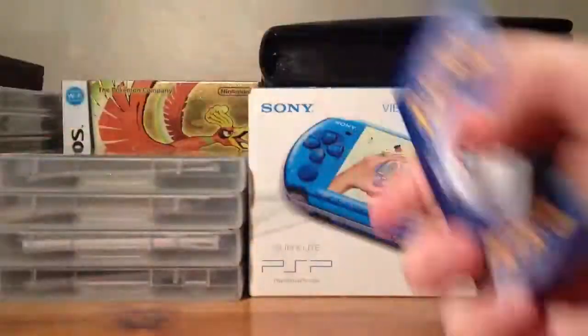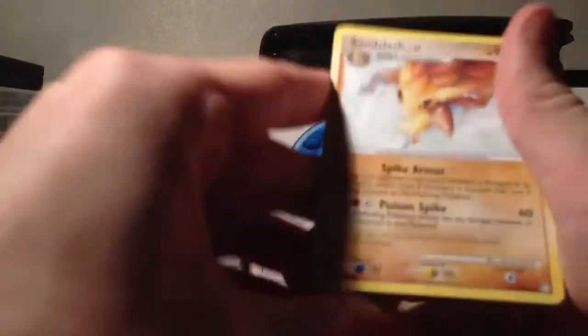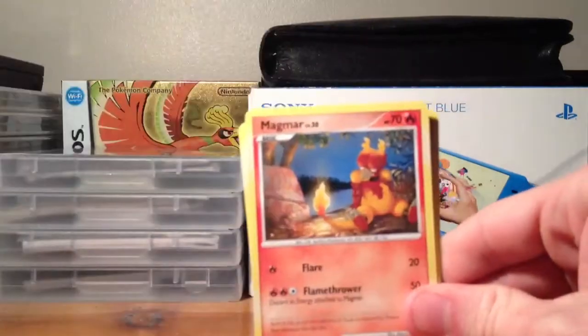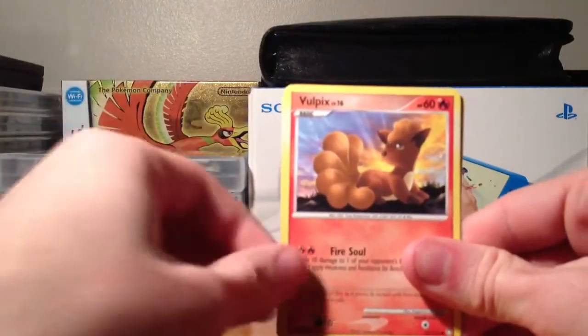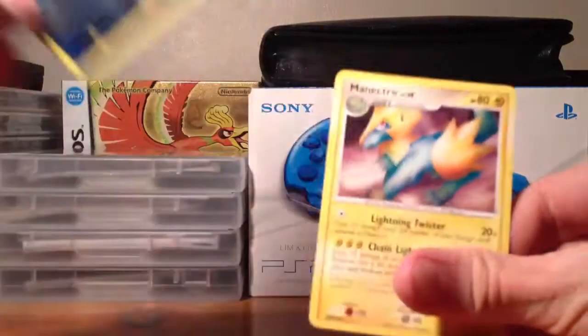We've got a Toxicroak. That had definitely been opened before — it's a bit naughty really, because on the website on Amazon it does say they were new. We've got Sandslash, Unown M, Magmar, Gible, Surskit, Shinx, Vulpix, Barboach, Mantine Reverse, and a Manectric.